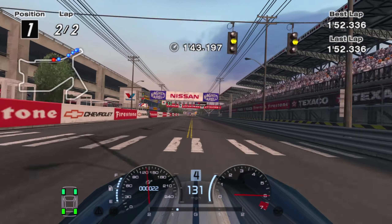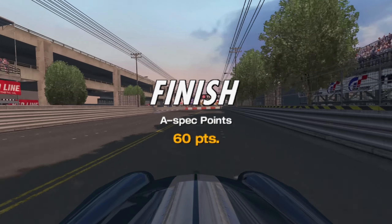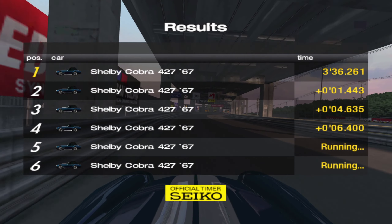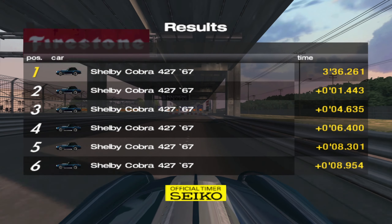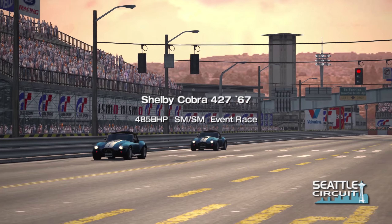Look at that gap between second and third place — it's suddenly ridiculous. The Shelby Cobra beat the Shelby Cobra, which was in front of the Shelby Cobra, with the Shelby Cobra in fourth place, the blue Shelby Cobra in fifth place, and the blue Shelby Cobra in sixth place.